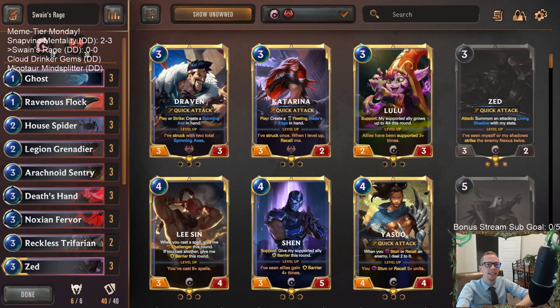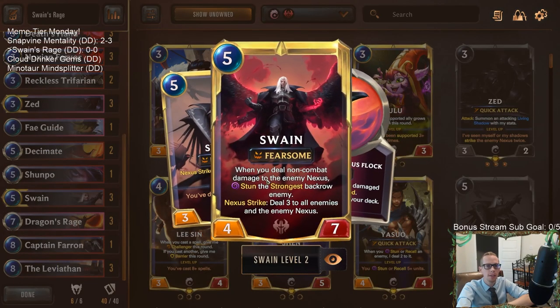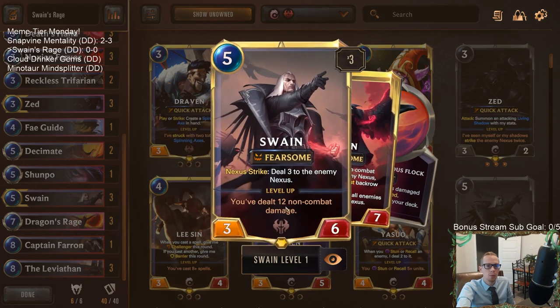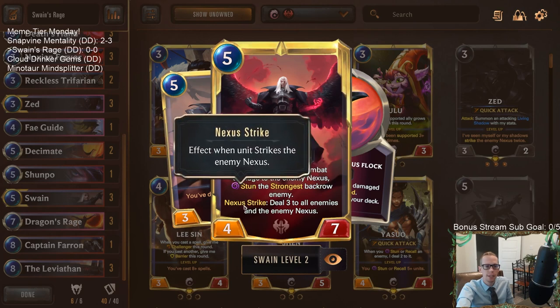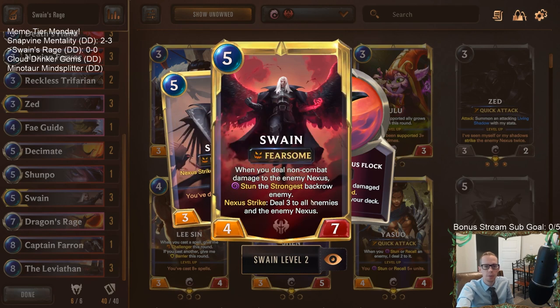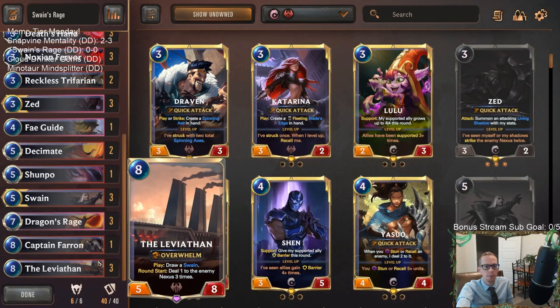Welcome everybody on Twitch and YouTube to Swain's Rage, our next meme tier deck. We have a deck built around Swain and Dragon's Rage — having an ally kick an enemy into the enemy nexus, striking both, and if the enemy survives, recalling it. That works really well with Swain. Dragon's Rage does damage to the enemy and the enemy nexus, and we need 12 total damage to level up Swain, so that's a really fast way.